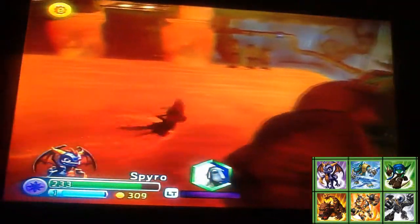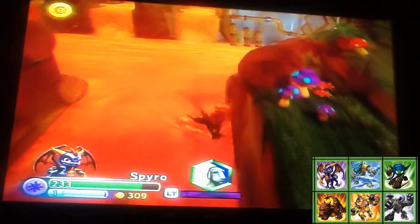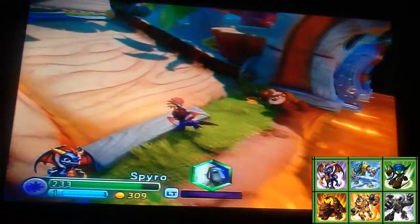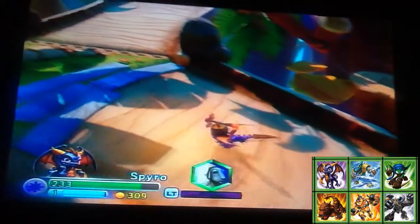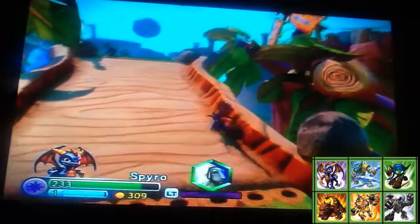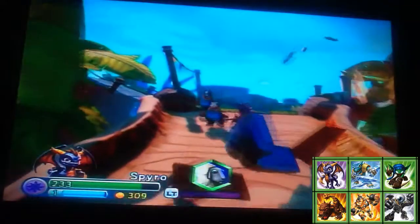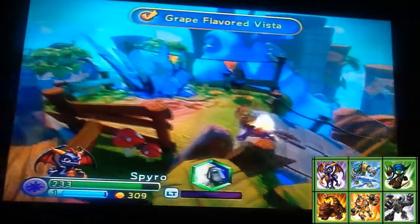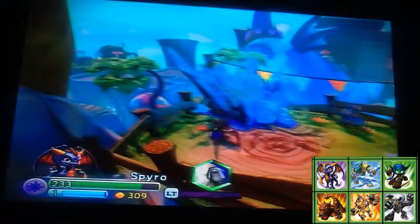We'll deal with you in a minute. I don't think there's much else I can do around here, so it looks like it's time to go. There's a trap crystal here — let me go and open that real quick. If it's money, I'm giving that to Spyro.